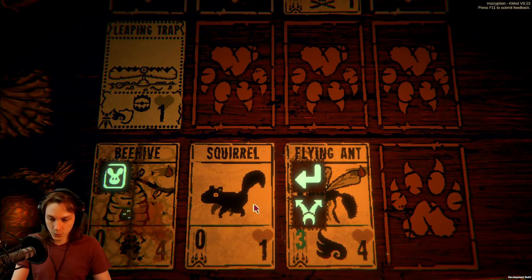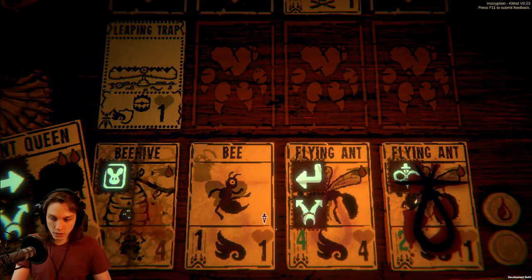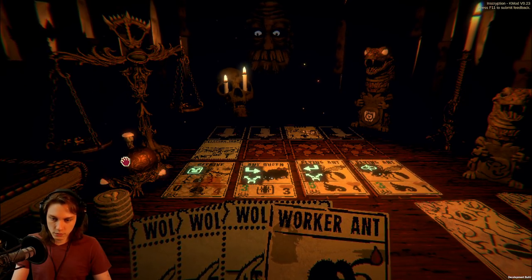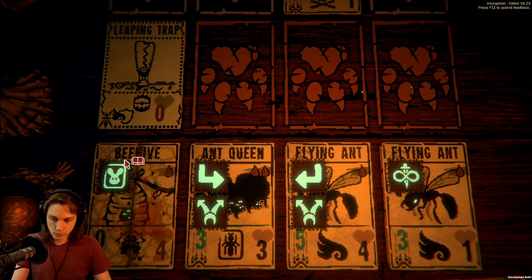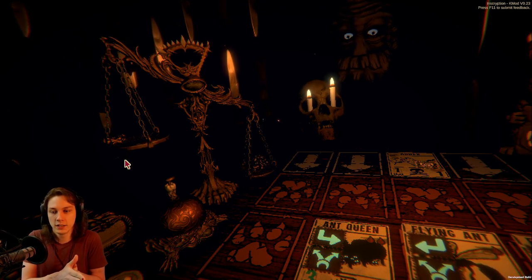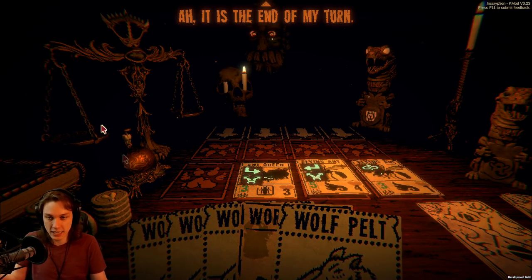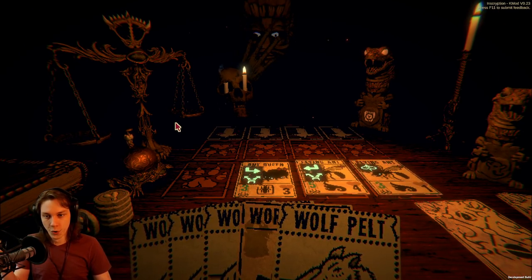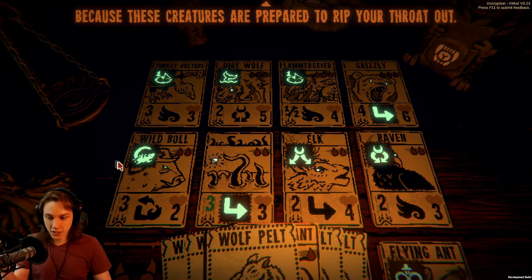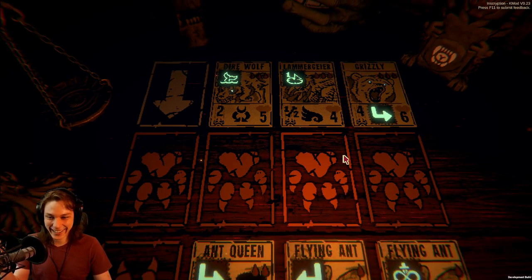So we go: squirrel, flying ant, good, ant click. Perfect. Feels like a beehive gives us the wolf pelts — so now we'll have the total of five wolf pelts, which means there's nothing the enemy can do to me. No population of their board can prevent me from just buying everything and winning.